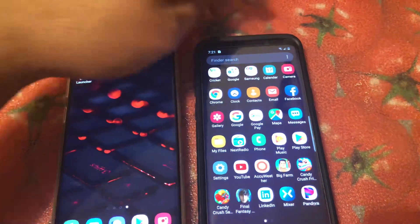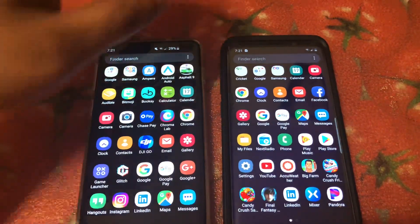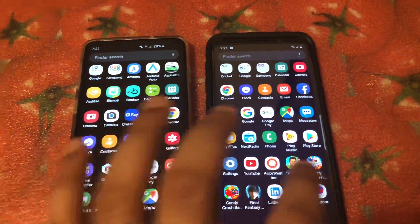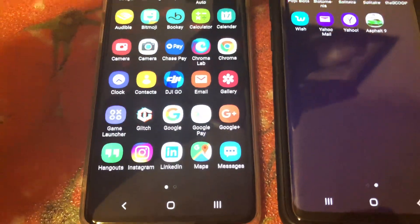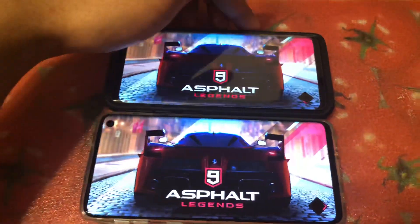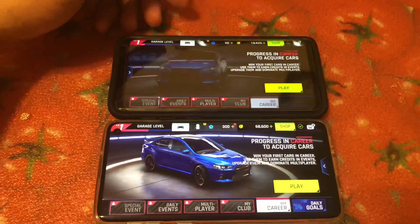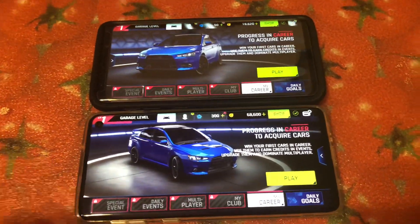Let's go ahead and check out Asphalt 9 and see which one actually boots up first. 1, 2, 3 — nice, that was a good tap. Okay, as you can see, the S10 boots up faster than the S9, just by maybe 1 or 2 seconds.